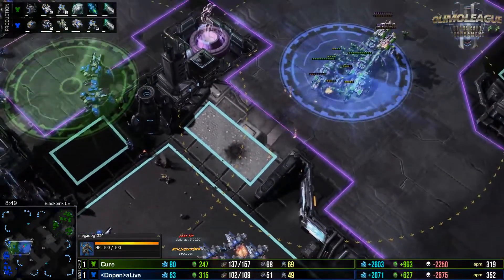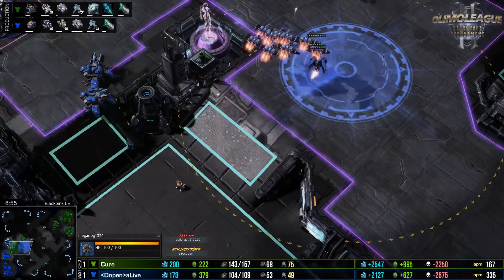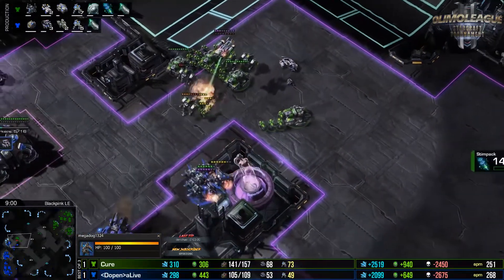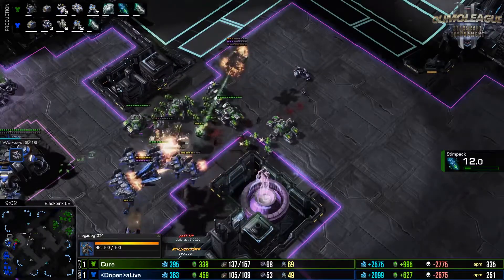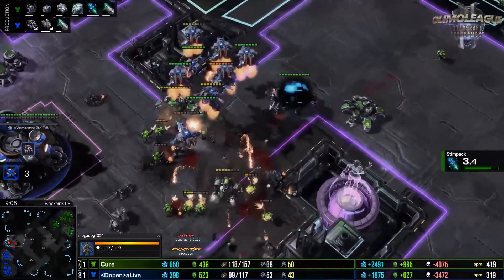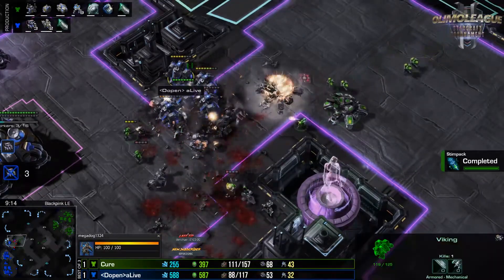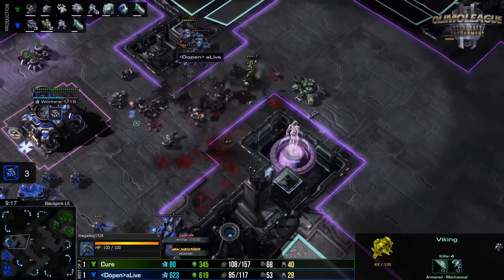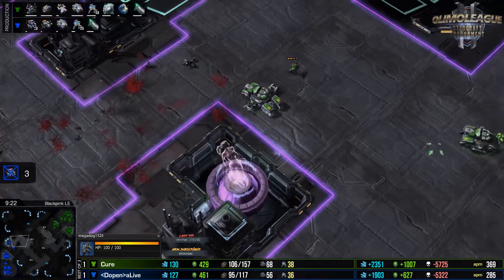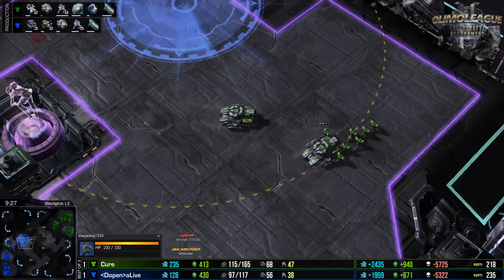He doesn't want to risk throwing away the game — it's only three tanks still, and the vikings don't have smart servos. But picking off the medivacs has proven really easy, and he can land his own vikings too. The tanks already do a great job taking out what little there is on the ground. Interference matrix on the backside lands on top of the tanks — bonus damage versus mechanical — and these vikings shred through the tanks. His army dissipates.